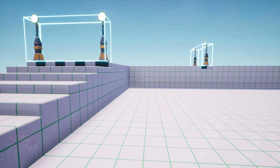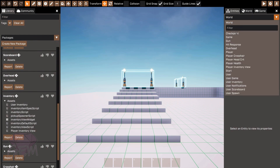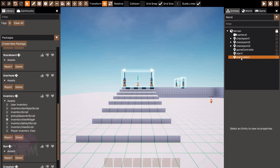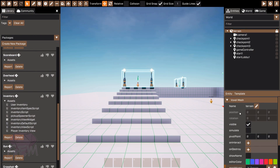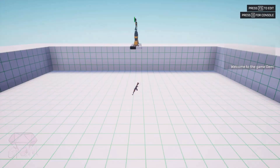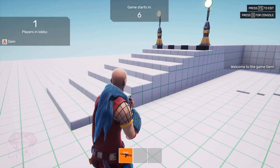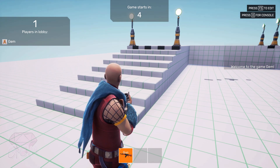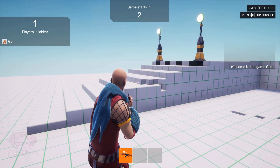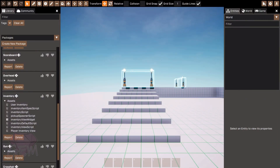Now we have a gun in the actual game. If you want the world to be destructible with voxels, go to Terrain, scroll down, and click 'Damage Enabled'. With that, it should now damage the world. I don't know why you'd need that for racing, but hey — you're the designer. So we've already added a gun in less than five minutes.